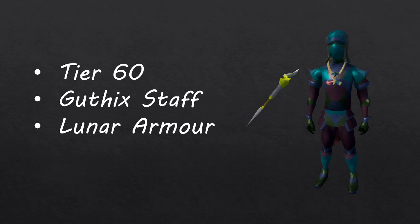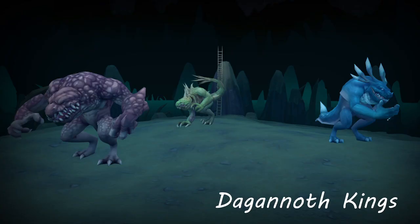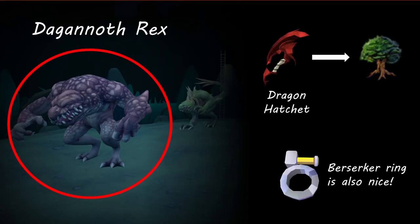The first of which is going to be the Dagannoth King Rex. This is where most Iron Men start their PVM journey. Dagannoth King Rex is one of the three Dagannoth Kings, and Rex can be easily safespotted at a very low level. You will only be killing Rex through safespotting, not the other kings — Supreme and Prime. You will want to kill this boss early to obtain the Dragon Hatchet, which will speed up your woodcutting training.